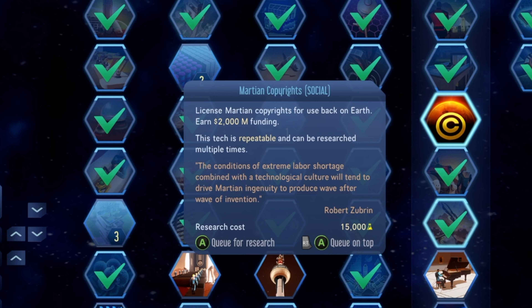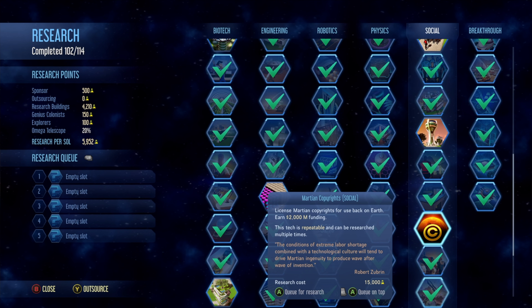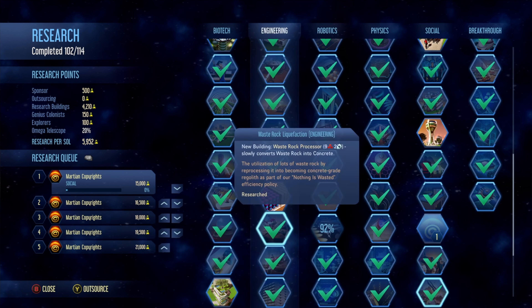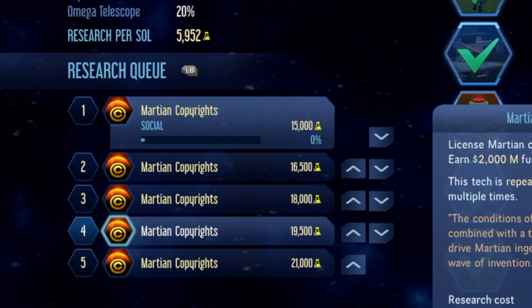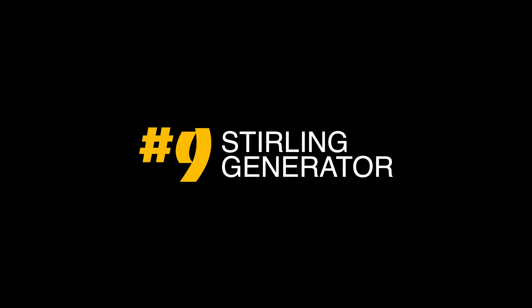Number 10: Martian Copyrights and Martian Patents are good ways to make money if you need it. You basically outsource your own research to Earth for a while, and in return you'll get 500 million or 1 billion. Since you'll need rare metals for your own production, keep in mind that the more you do this, the more research they'll cost. But by the time it isn't worth it anymore, you'll probably have a functioning colony.